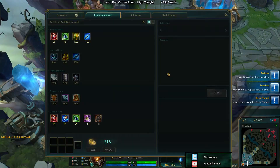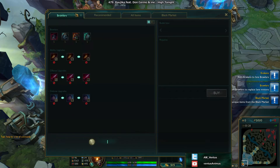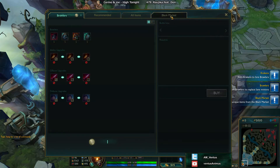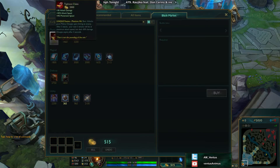Alright, so we're back in game again — the inhibitor is alive again so we don't have to worry about it pushing down the Nexus. Let's talk about the black market. We just went over the brawlers, and now we're going to be talking about the black market. These are unique, very interesting items — items that you will only see in this game mode for the time being.